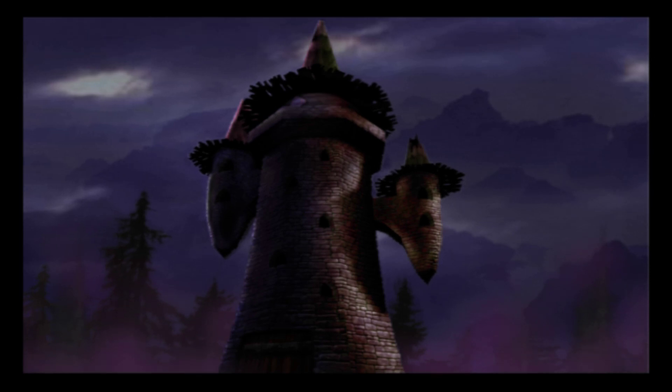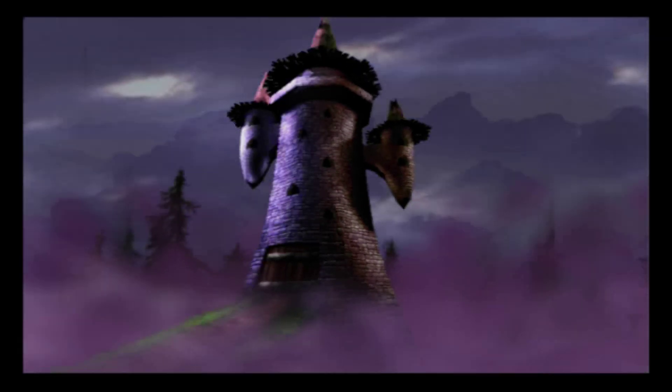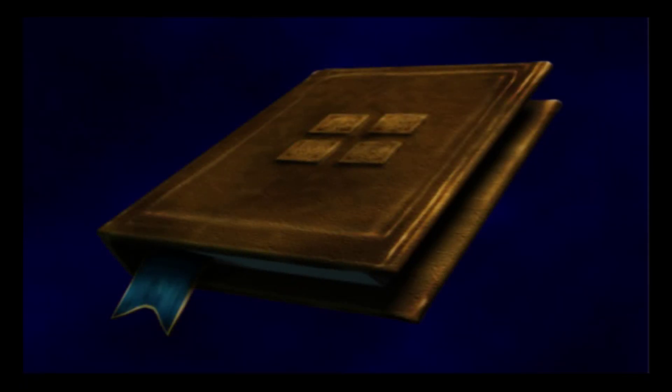Surrounding this fortress is a foul fog that Merlin has conjured to hide his wickedness. Only by performing good deeds will you be able to push back the fog and find Merlin's tower. This book of good deeds, bound in the finest leather-like material, will guide you to goodness.